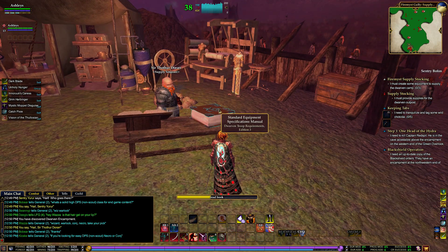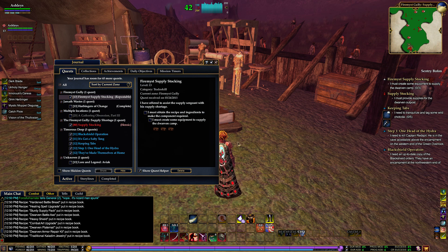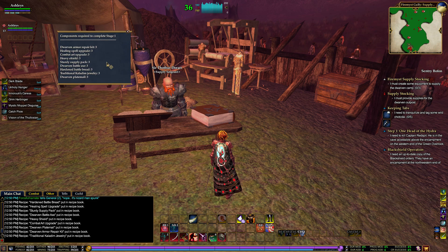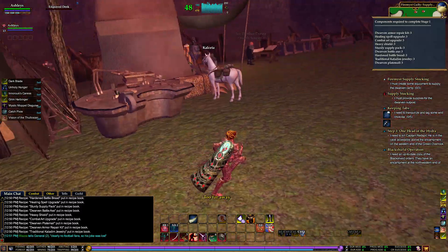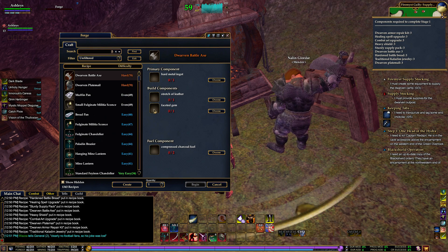I'm gonna learn it. You receive standard spec manual. Holy crap. Heavy shield combat. Oh my goodness, I must create some equipment supply. It's required - so we have to make all these to do what we need to do. At that point, we might have to go back to the guild just to do that. I don't know if we can do it outside of this. Actually, it probably won't even let us - once you leave this, it'll probably be goodbye. Yeah, I had a feeling it would be something like this.